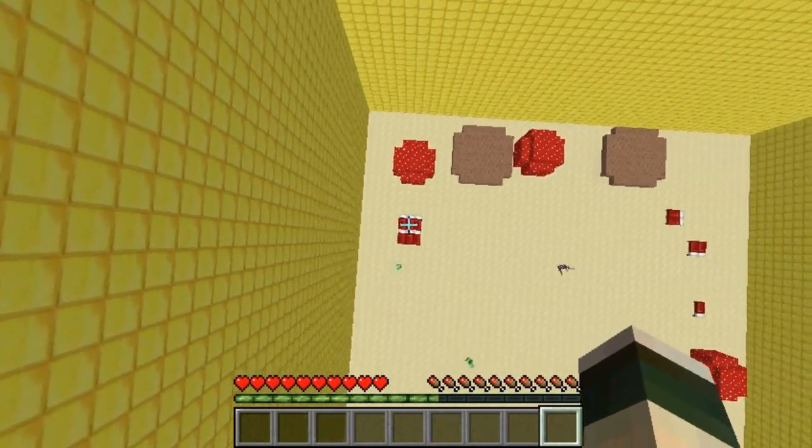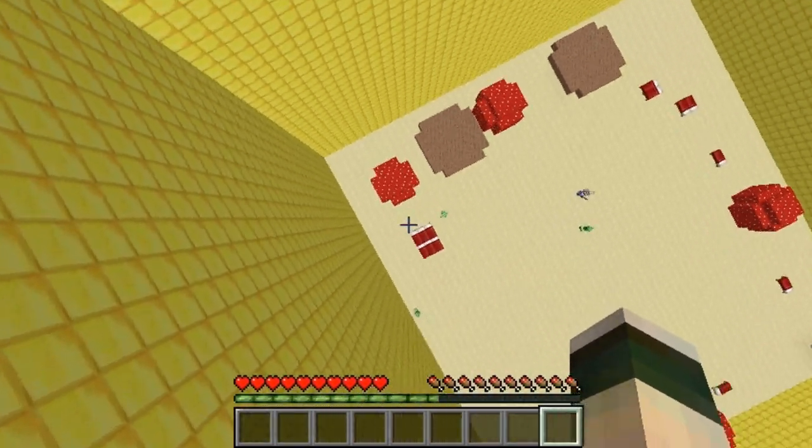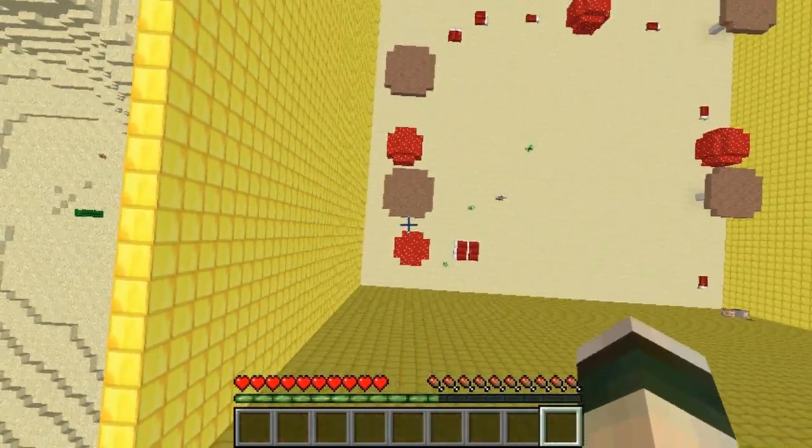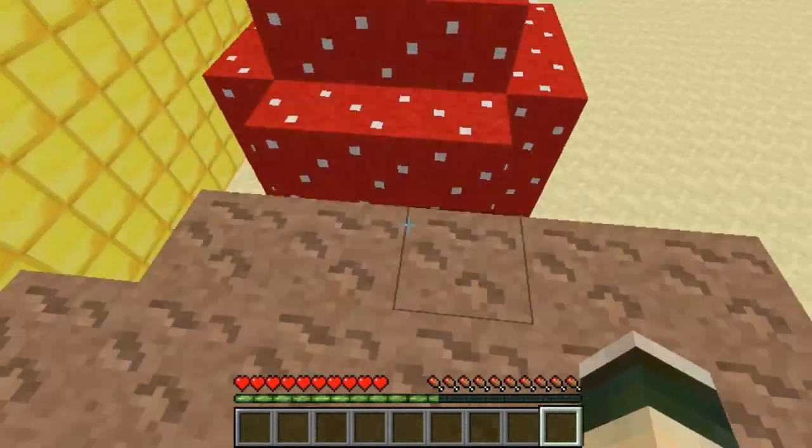You could just do anything with it basically, it's just a fun plugin to mess about with. You could use it to set up a parkour course like I have here — you have to jump on the mushrooms to get around. I'm obviously rubbish at this though. If you press shift it stops and you start again.